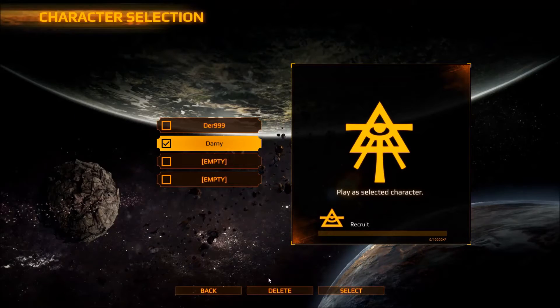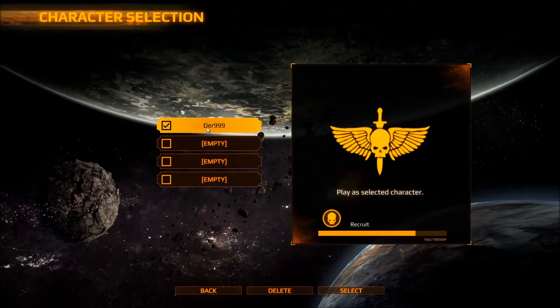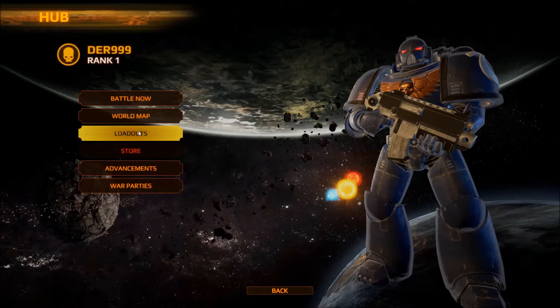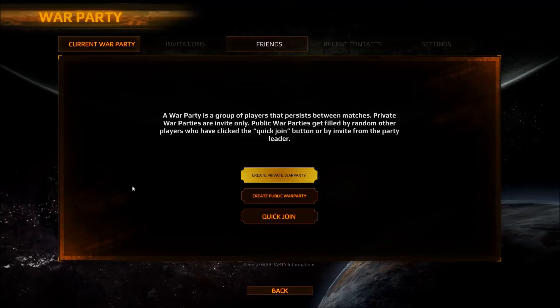All right, I'm just going to delete this. Now that's done, let's go back here. Now that's character progression — where the progression is right now. Somewhere we'll do a party. Oh okay, this is where you do parties — look up players from a match for world parties.